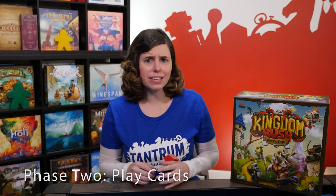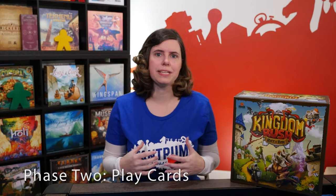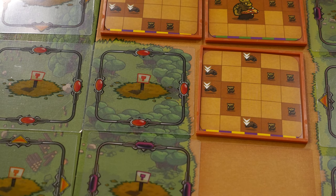Now you're ready to go to phase two: play tower and hero cards. This is the main part of the game, where you and the other heroes will be attacking your enemies. There are no structured turns. You can play simultaneously, or you can choose to take turns in any order. The actions you can take are playing tower cards, passing tower cards, and playing your hero card. You can take any and all of these actions as many times as you are able to.